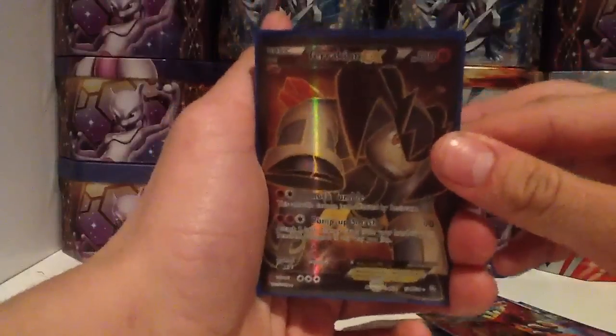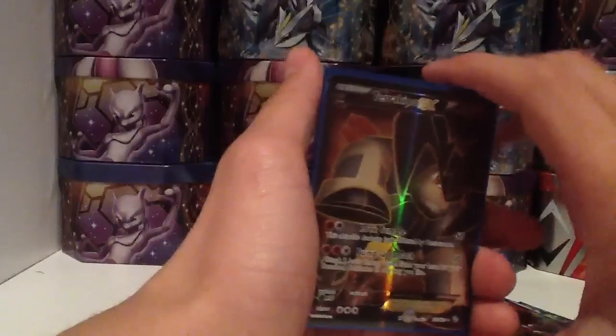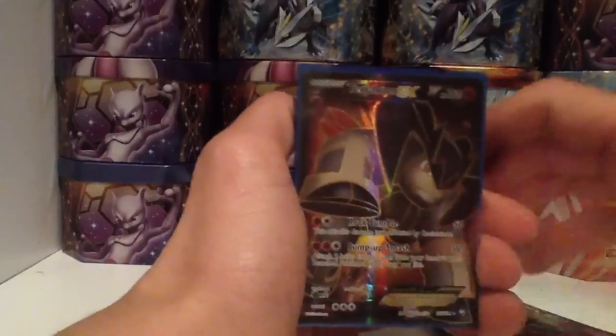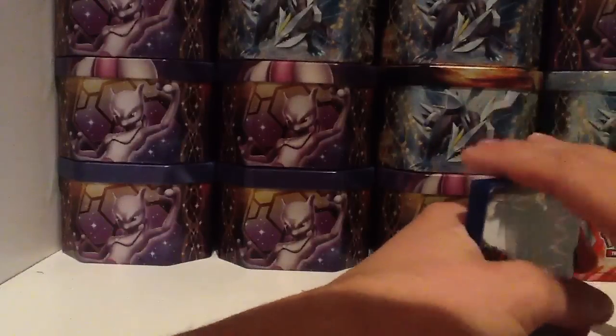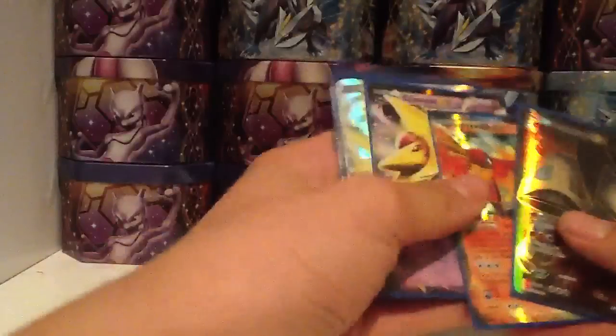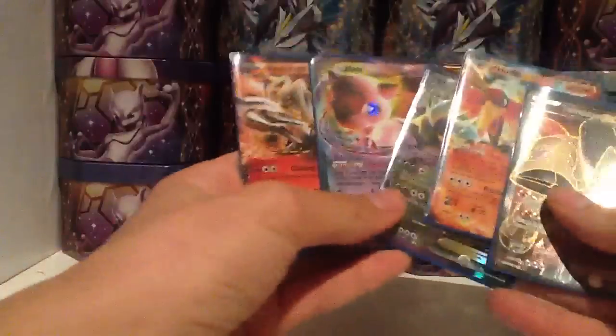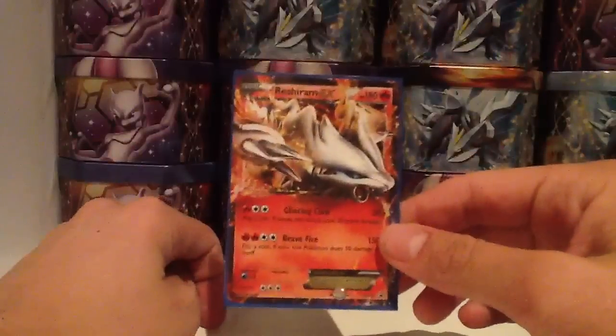Another Dragons Exalted tracking EX. I've gotten four Ultra Rares from Dragons Exalted in the past month, and a lot of Boundaries Crossed Ultra Rares. Then we've got these from the tins I opened up — I just wanted to get a full page of these, so I do now. I have three of each of these. These are from Dragons Exalted, Boundaries Crossed, Emerging Powers, and a promo.